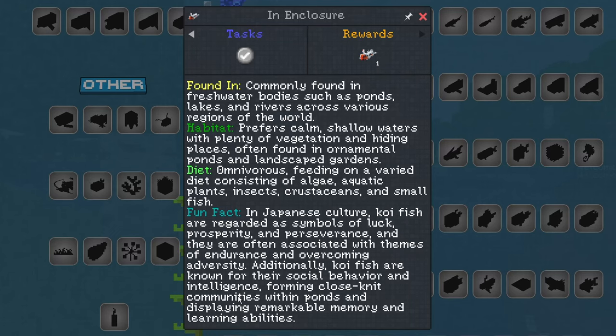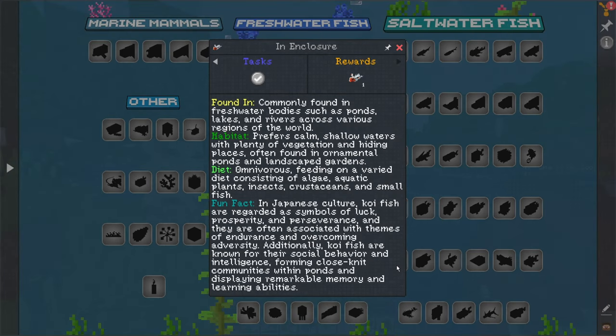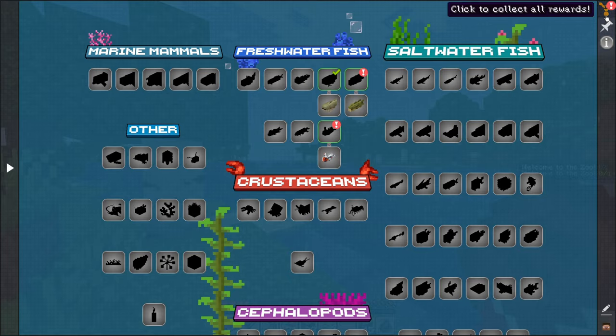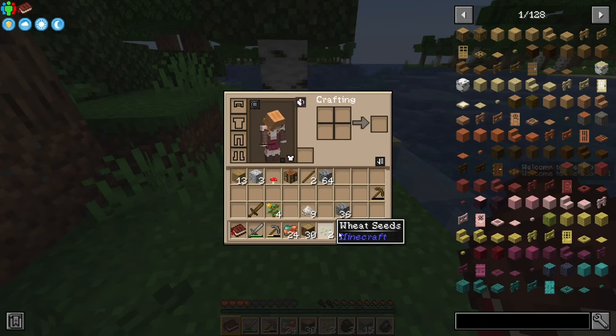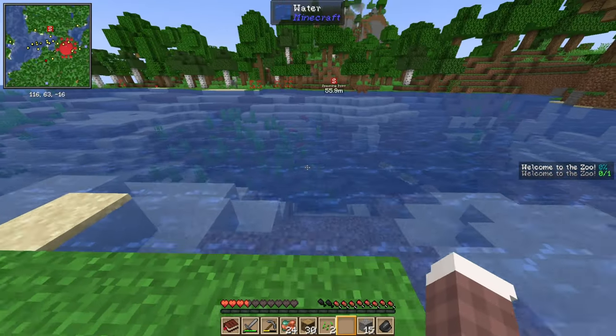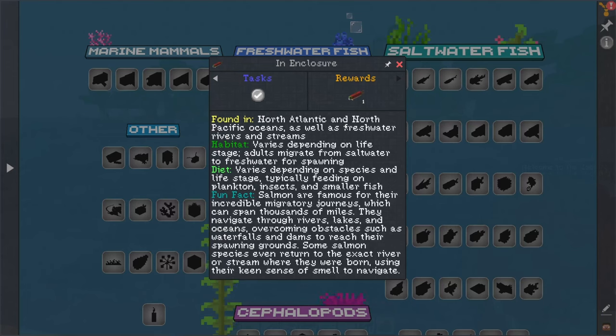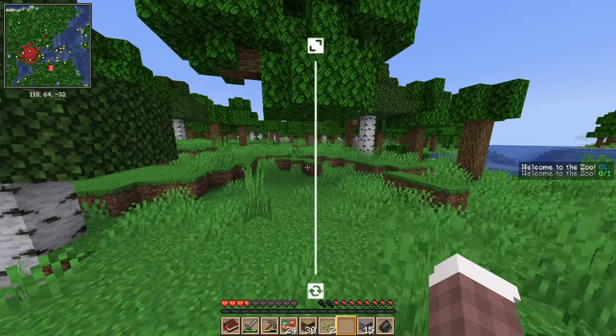They are all koi! In Japanese culture, koi fish are regarded as symbols of luck, prosperity, and perseverance, and are often associated with themes of endurance and overcoming adversity. Koi fish are also known for their social behavior and intelligence, forming close-knit communities within ponds and displaying remarkable memory and learning abilities. The check mark just means you've gotten rewards. We've gotten quite a bit of rice. We also got the salmon — some salmon species even return to the exact river or stream where they were born using their keen sense of smell to navigate.